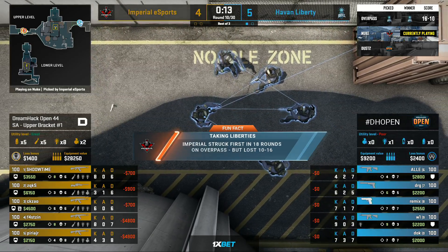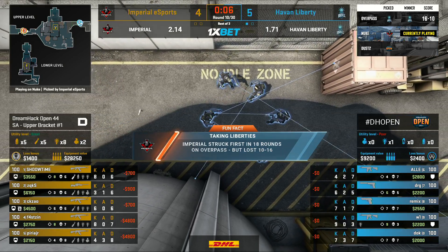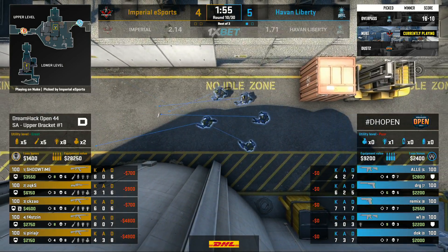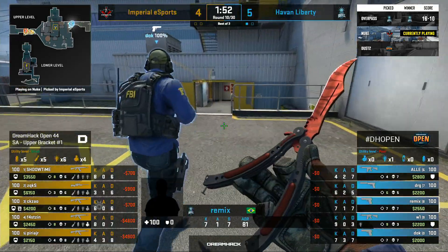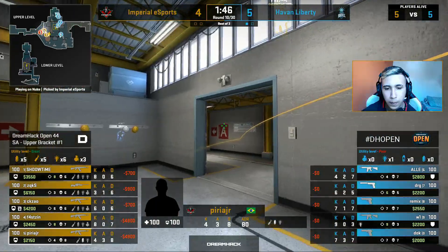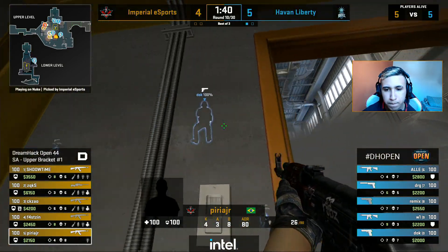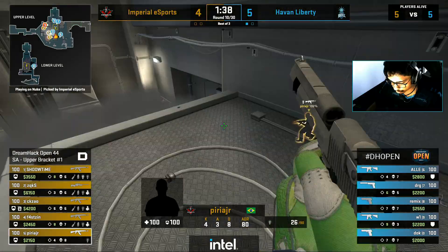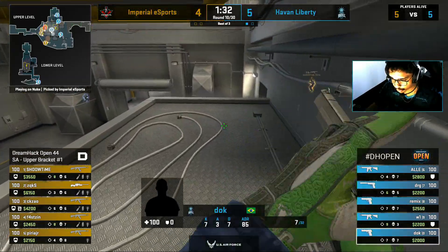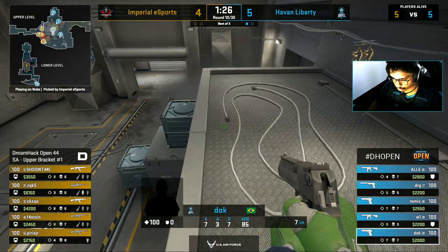Fun fact: Imperial struck first in 18 rounds on Overpass but lost 16-10. The opening duels were a little scuffed. As a caster, you sit here and watch these games — Imperial lost a round, a little bit unlucky, probably could have picked that up. You can tell that if they just get comfortable, get the economy going, get the weapons out, they're certainly in a position to start rolling forward and getting round wins consistently. And they've been able to do that once they've got the weapons.